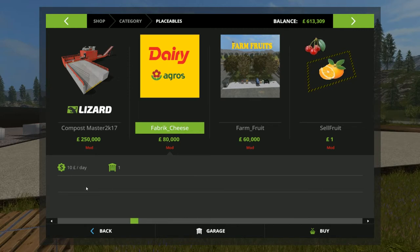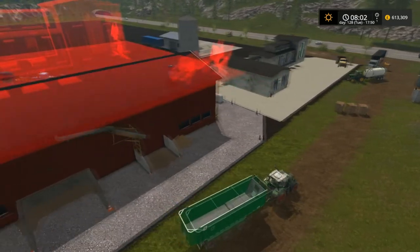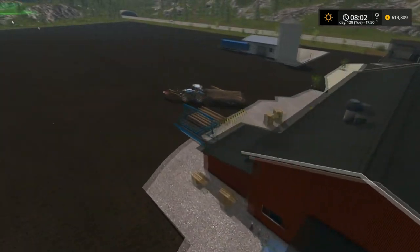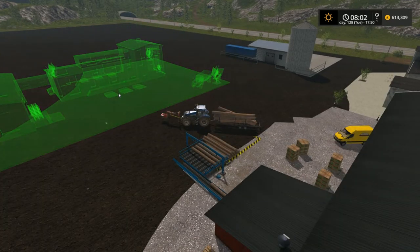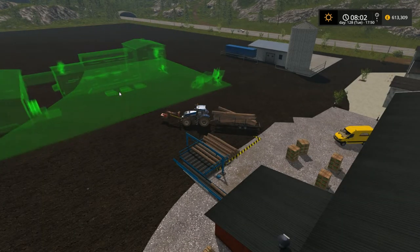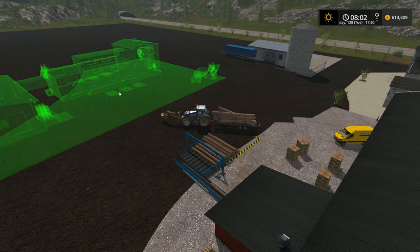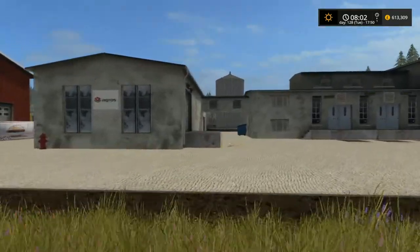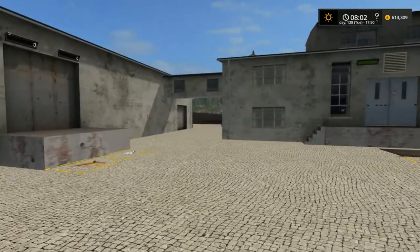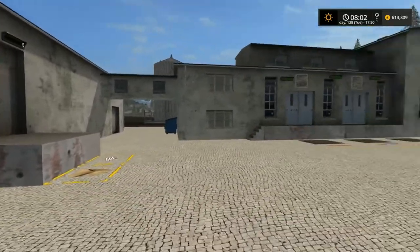Like I say with all of his mods, make sure it's on a nice flat bit of land because you can see it glitches quite easily. It does spin — you can spin it around if you need to — but just make sure it's on a nice flat bit of land. This is how it looks once you first put it down: all empty, ready to go, and as you can see it's got quite a lot of detail.